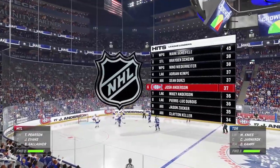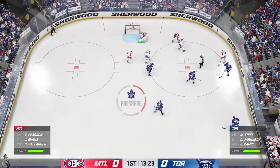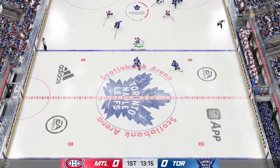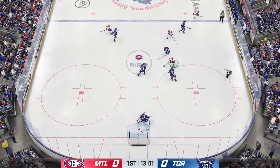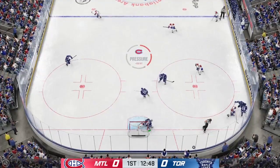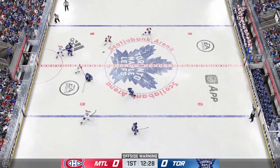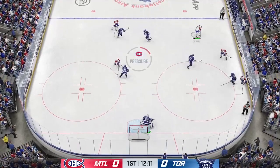Still lots of time left here in this frame. We've still got zeros on the board. The Canadiens take possession off the faceoff. Gallagher is swooping in on the attack. Here's a shot — what a save in front! Taken along the wall by Giordano. Montreal's got a hold of the puck now, looking to make something happen along the boards.